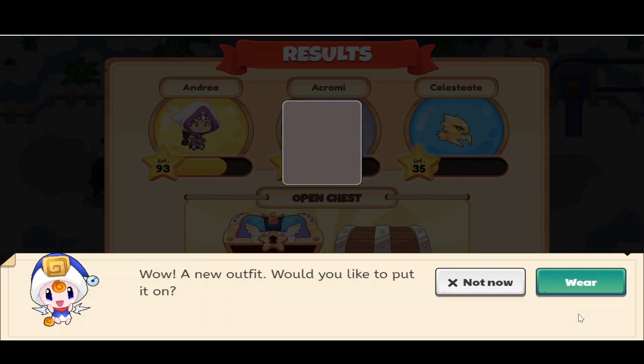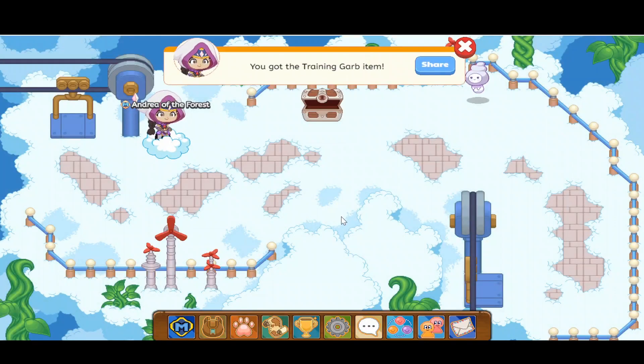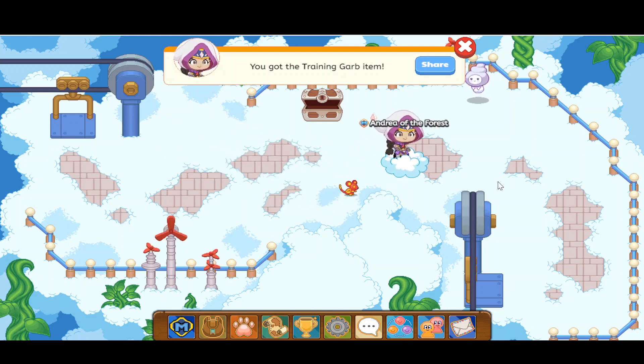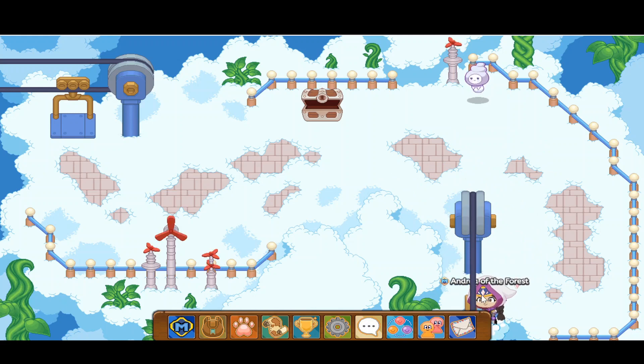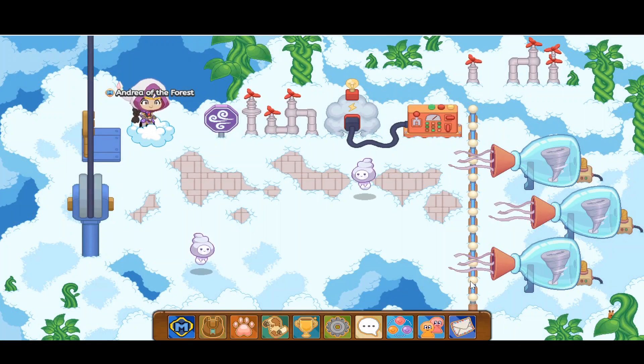It looks like we just got a new outfit. I don't want to wear that. Now I can head down here and then go over here. Let's see if this could pass the neek. Let's head over here. Now we found two more neeks. Let's go ahead and battle them.